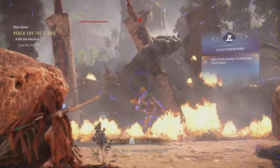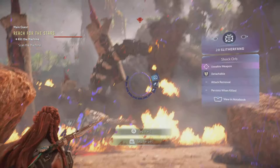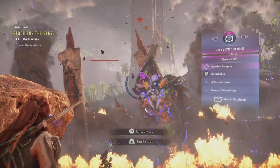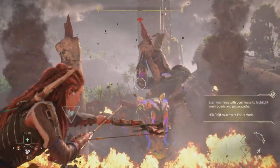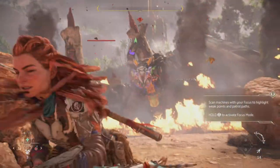What is up everyone, just coming up with another video showing you guys how to get the coil blaster from the slither fang. What you want to do is shoot this part off of the slither fang, which is the shock orb — it's the tail portion of this machine. You shoot it twice, and once you do that, this weapon called the coil blaster will come off.